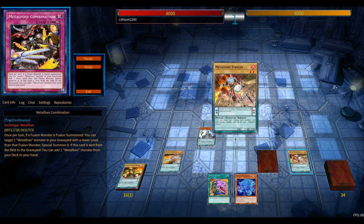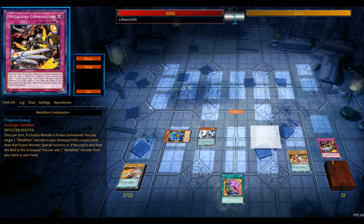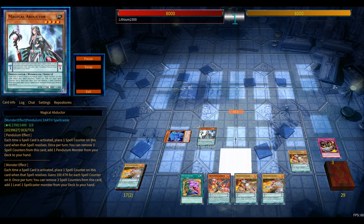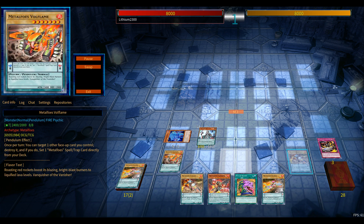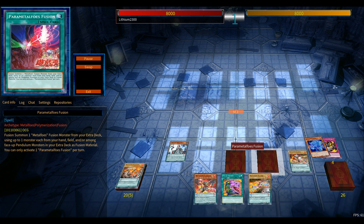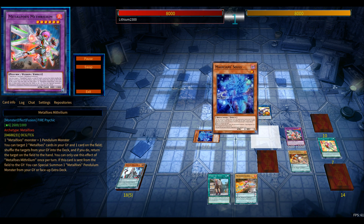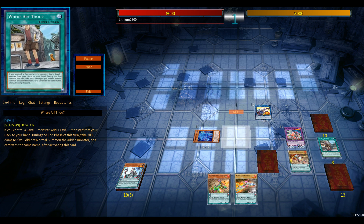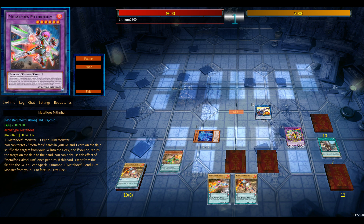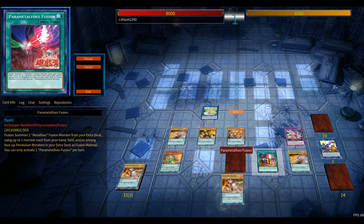I also tried Rescue Rabbit for the new Electromite, but I don't feel it's worth it. Rescue Rabbit needs your normal summon, and this normal summon just feels superior. It's been years since I played Metal Foes, so I needed time to get a grip on how things function. I quickly realized how broken Magician's Souls is in this deck — it's ridiculous. You're running nine copies effectively: Abductor can search Magician's Souls, Rareardo can search the magician, and Souls pops both continuous traps to get two draws, and the Metal Foe continuous traps search again.